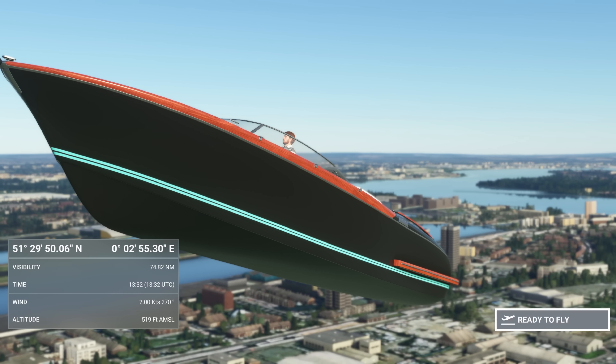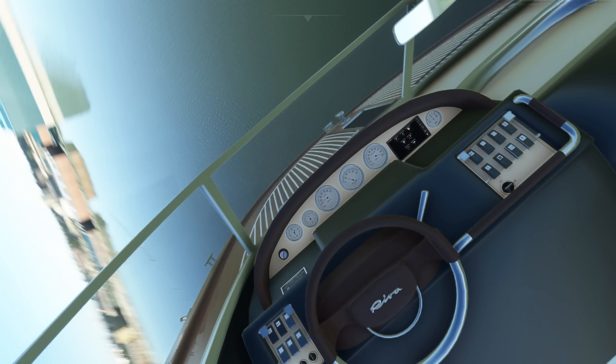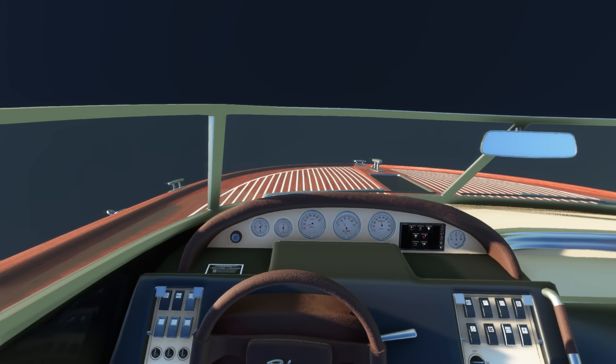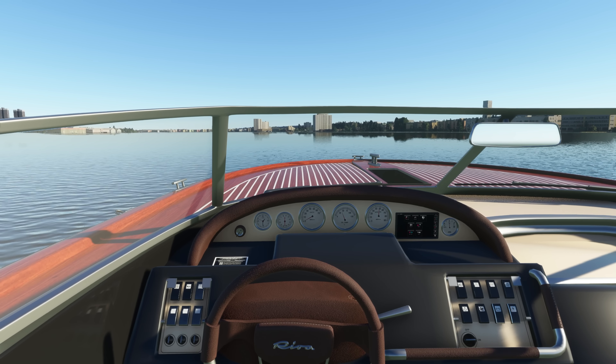As long as you've got enough clearance and you've disabled the damage model, you should be good to go. The boat will simply crash down to the water surface and tumble around a bit. I appreciate this isn't perfect, but this isn't really what Microsoft Flight Simulator is designed for. Personally, I do respect the fact that this is possible.